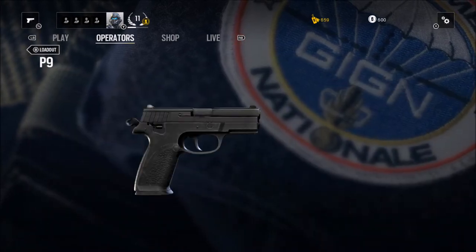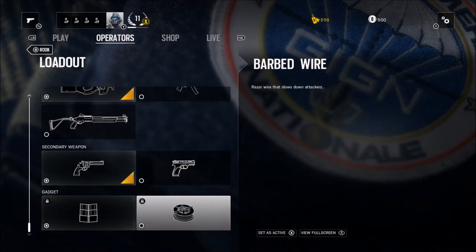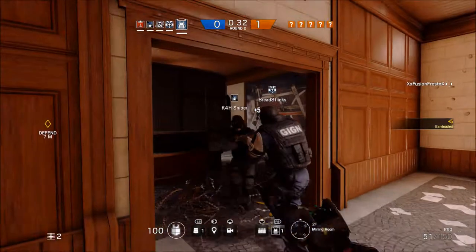If you like a submachine gun but want something easier to control and better at longer distances, take the MP5. And if you'd like to shut people down with one or two shotgun shells, take the SGCQB.